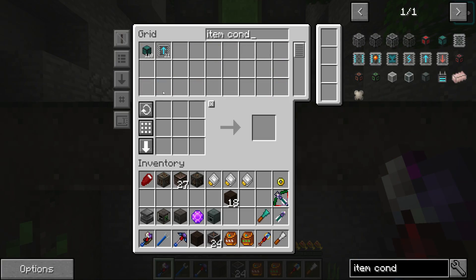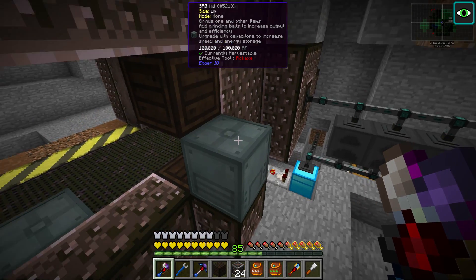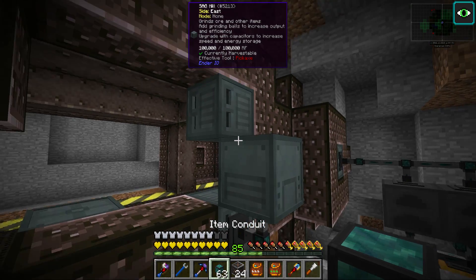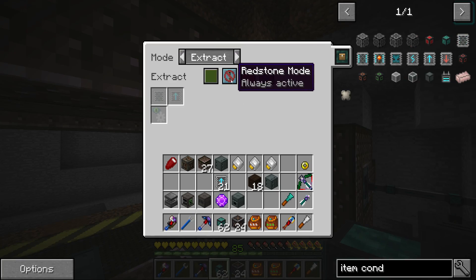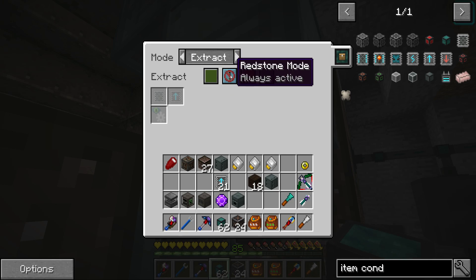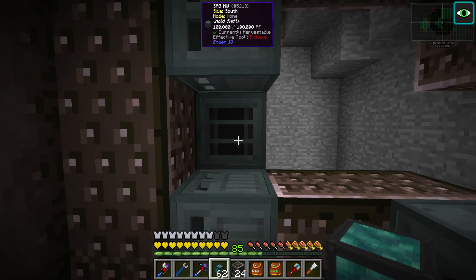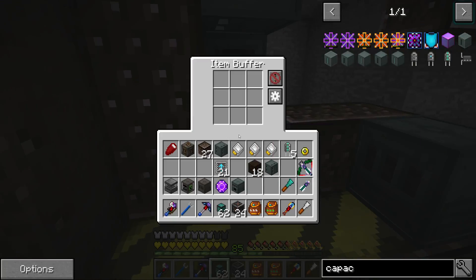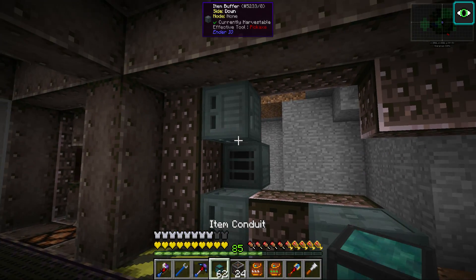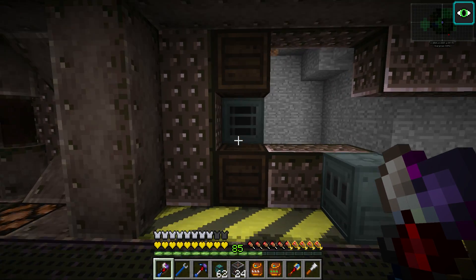Then we'll put some item conduits and some speed upgrades. We still need electrical steel production — that's what you need for the item conduit upgrades. We'll put an item conduit like that — extract, insert. The idea is that in Hermit Pack I could only input a stack at a time, but this will definitely help quite a bit. And I just made the best capacitor there is — like a soul.